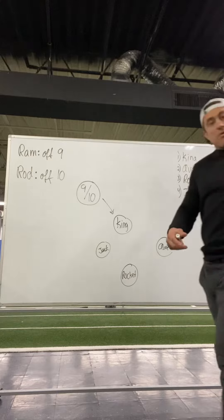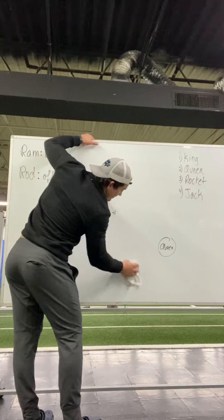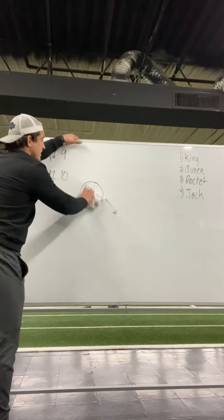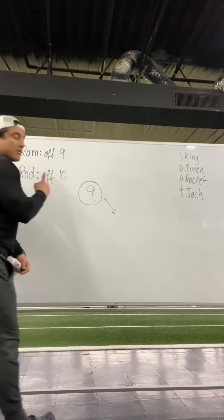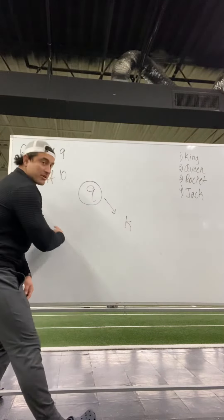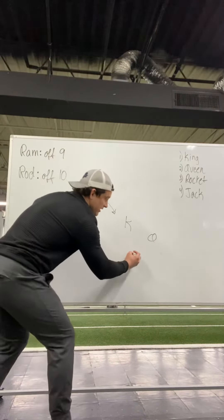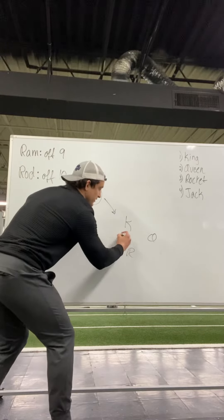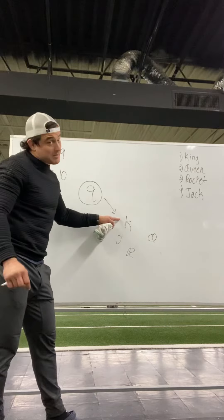The reason that's the order is because in real time as we see it flow: nine makes the call, we have a ram ball — first person there is the king, second person there has to get wider, they're the queen, third person there is the rocket, fourth person there is the jack. The fourth person isn't going to take the furthest position — the first person there has got to be the ball carrier.